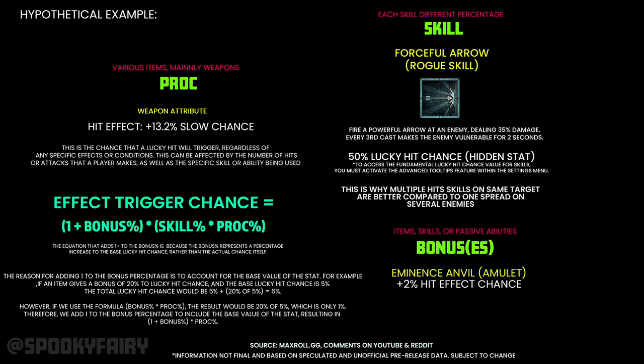Each skill in the game has its own hidden lucky hit chance stat. You won't be able to see it until you enable it in the settings. For example, Forceful Arrow might have a 50% lucky hit chance. When you activate the skill, there's a percentage chance that a lucky hit will be triggered. This is also why multiple hits on a single target from a skill can be very strong — it multiplies your chances of getting a lucky hit compared to hits spread across several enemies.